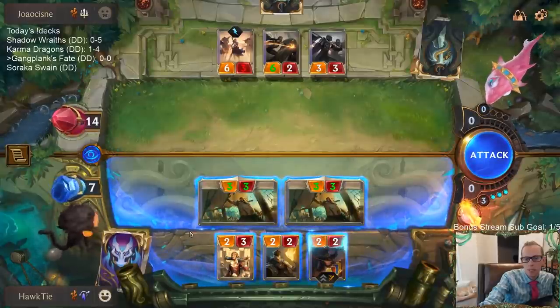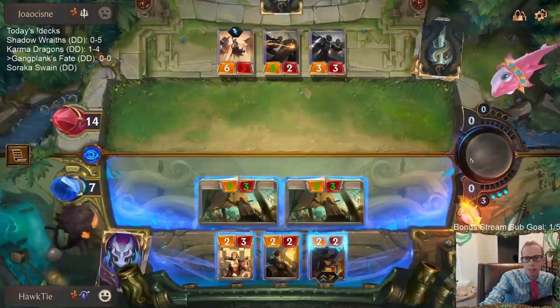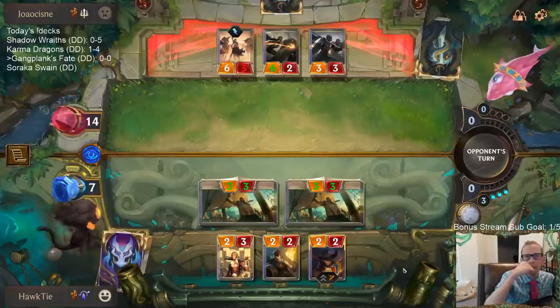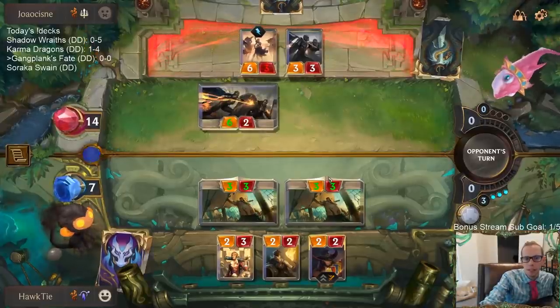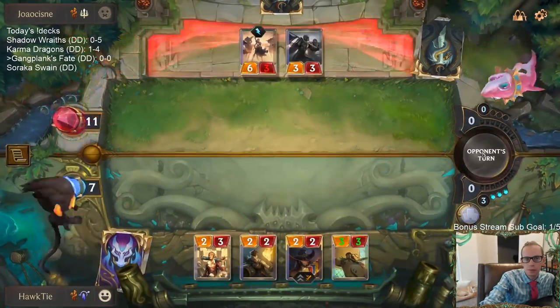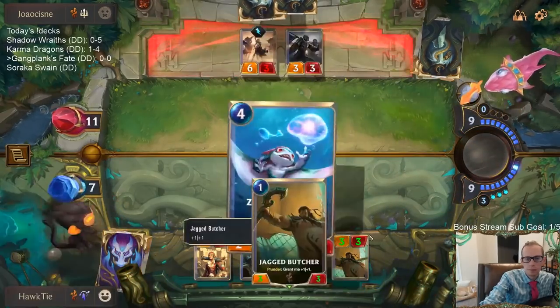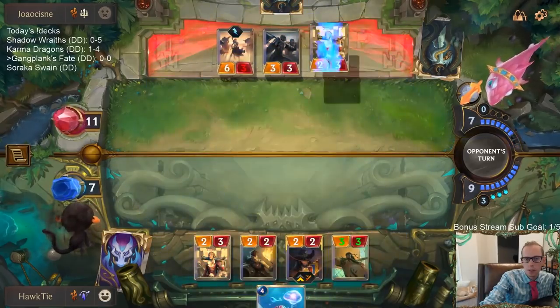What's the problem with attacking with everything? If I attack with everything they have Cythria — it's just not worth it. They can kill two of my things with Cythria and Vanguard Bannermen, but then they're taking eight. Awesome draw.